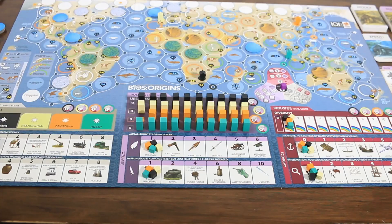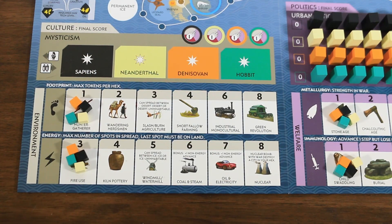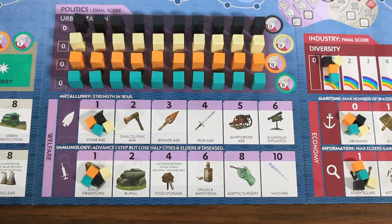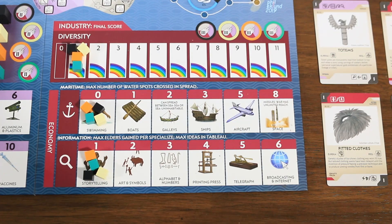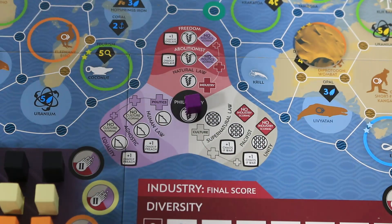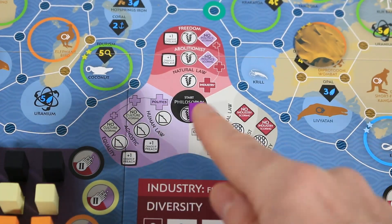The map also contains tracks that players will use to determine victory at game end, split across the three disciplines: culture, politics, and industry. The culture section contains trackers for players' mysticism and their progress on the environment tracks — footprint and energy. The politics track contains trackers for urbanization and welfare, consisting of a metallurgy track and an immunology track. The industry section tracks a player's diversity — the number of rainbows on their tableau — as well as their economy represented by the maritime track and the information track. Finally, the philosophy track can be altered throughout the game, moving the philosophy cube along the three disciplines.